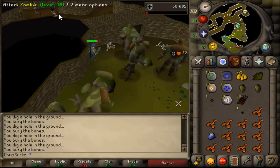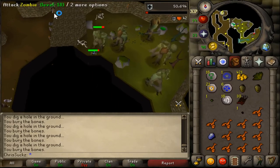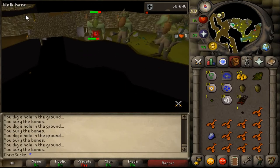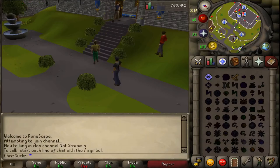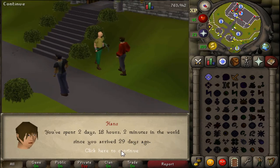Look at this - where I get my slayer task, you can see on the top right of the mini-map that little face mask-looking icon, that's where I gotta go. But there's a pipe there I can't get through. Here's my account stats: how long I've been on the account - two days, 18 hours, and two minutes. I created the account 29 days ago. So I'm gonna start showing that at the end of every episode.